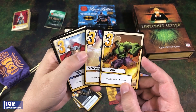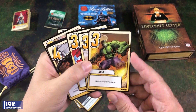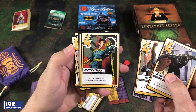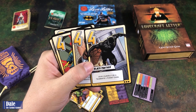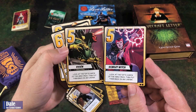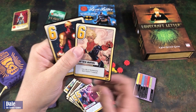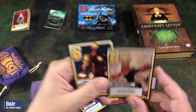Then we have the Hulk, Captain America, and Thor — all of those are "You May Fight Thanos." Then Black Panther, Falcon, and Doctor Strange — their ability is give yourself or a teammate one power token. Then we have Scarlet Witch and Vision — look at the top three cards of the hero deck, then put them back in any order. And Captain Marvel and Iron Man — you or a teammate may fight Thanos.